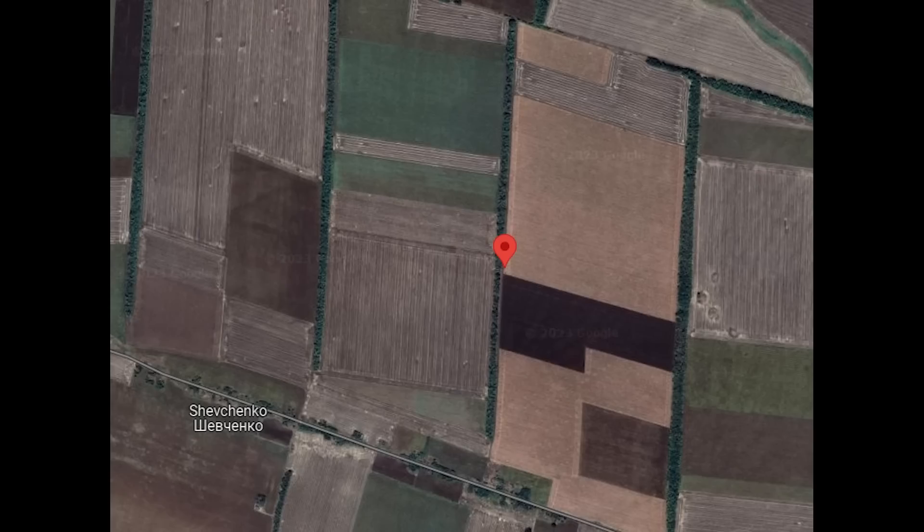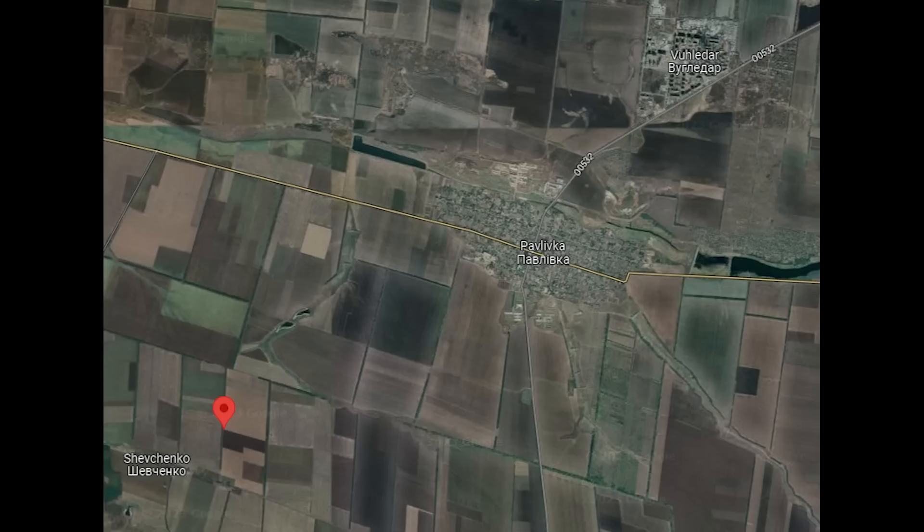Let's check out where this was. This was near a town called Shevchenko. If that name sounds familiar, it should — Shevchenko, if we zoom out, is near Vuladar, the infamous location where Russia lost over 30 vehicles in one fell swoop.